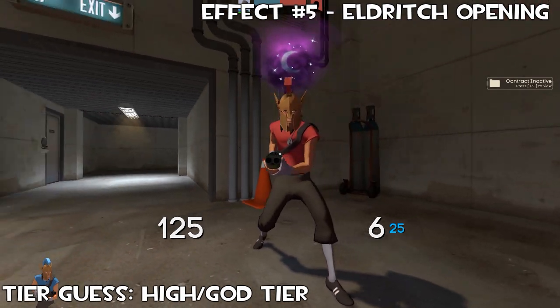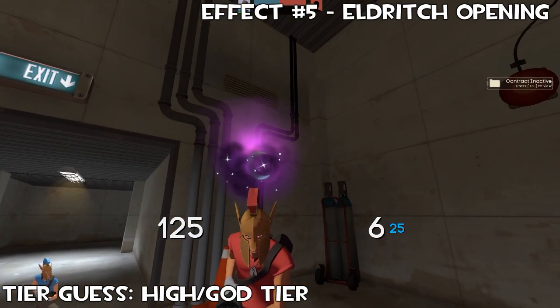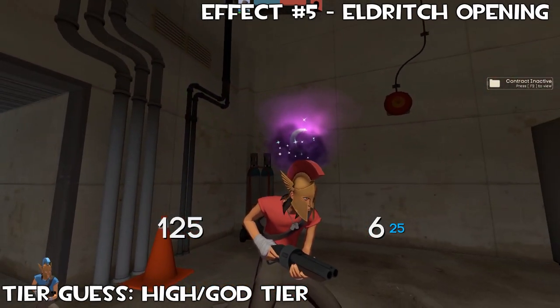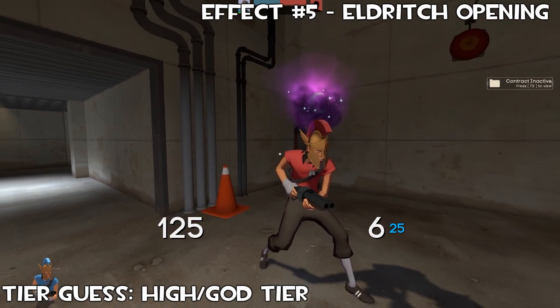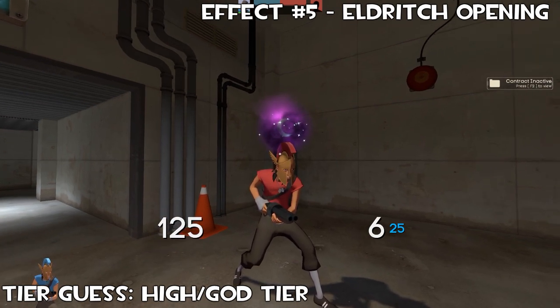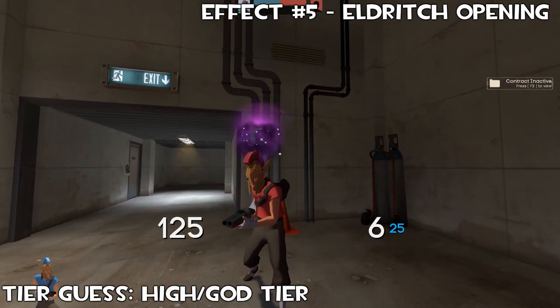This is the Eldritch Opening effect. Look at the colours — you get these dark purple ones at the bottom with bright purple, almost pink lights coming out at the top. Once again you get a bright moon and glistening stars. Even from a distance, look how noticeable and bright and pretty this effect is. All of these effects in this mini moon set are definitely going to be super high tier. I'm definitely going to be picking myself up one of these when they start to become tradable. These are some of the nicest effects we've had added into the game in a long time.